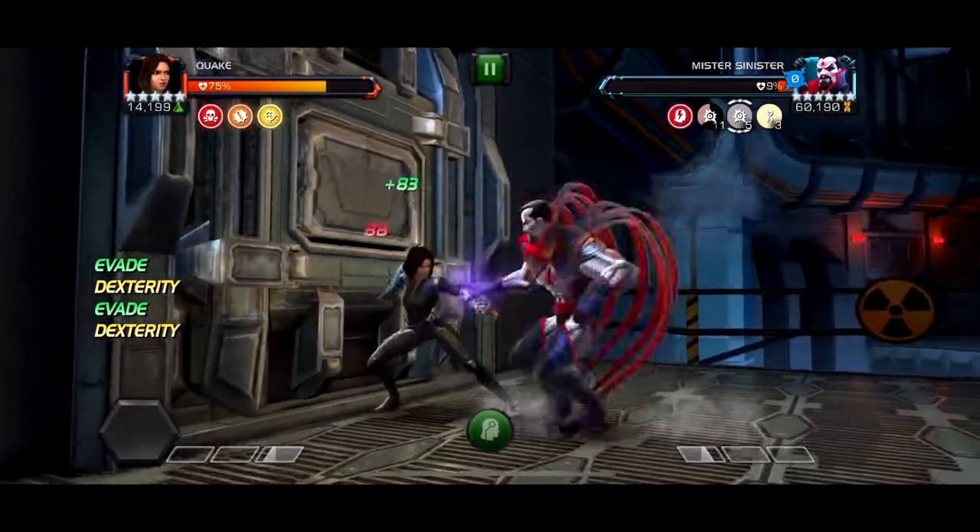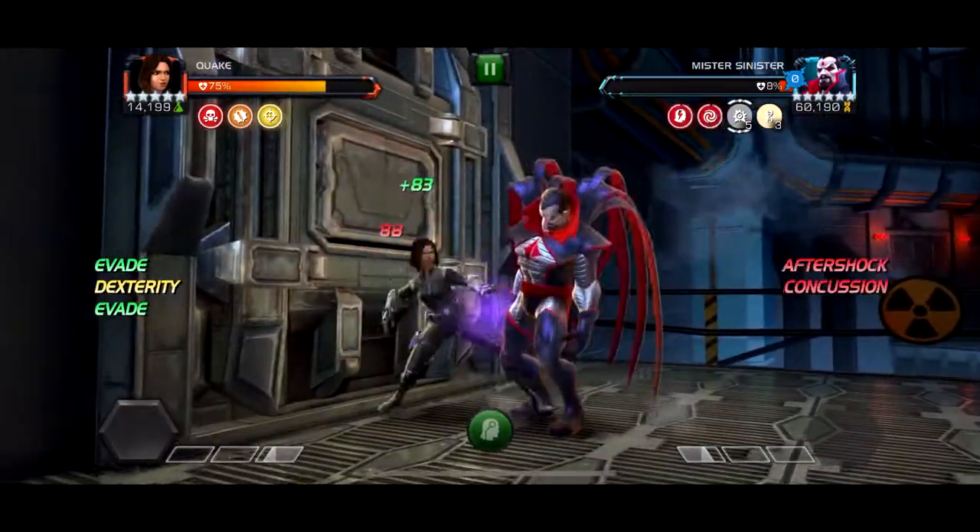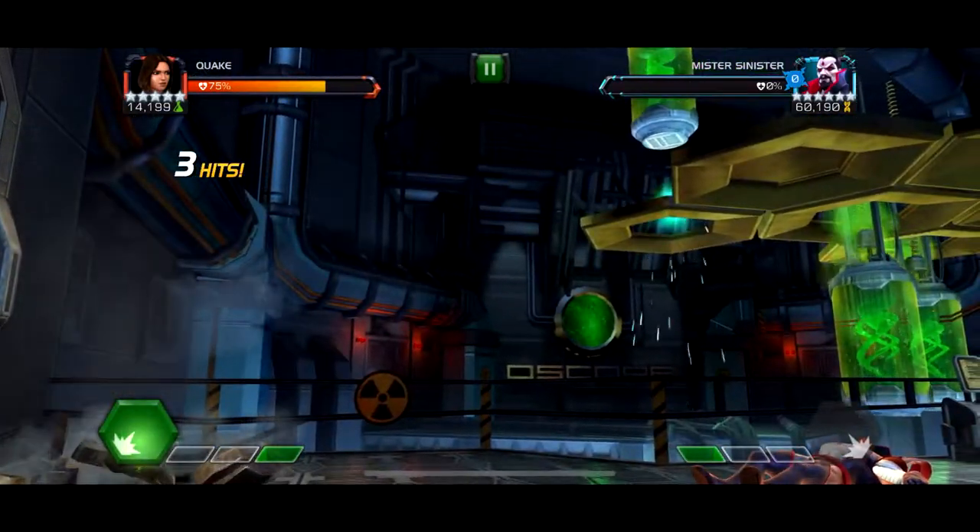You can also one-shot him with Ghost — you don't need the synergy energy for Ghost, you just need to play super well and phase a lot of the damage. Or what I think is probably the easiest is Quake — if you're good at quaking, you don't need shock immunity or poison immunity, just use a synergy to give her a fury and you're pretty much good. This is the Mr. Sinister boss and you have to do this fight like ten times — it's ridiculous, I'm surprised they haven't nerfed it yet.